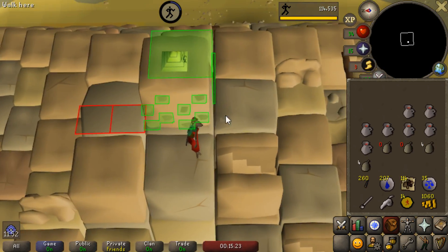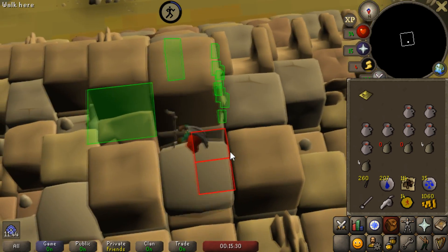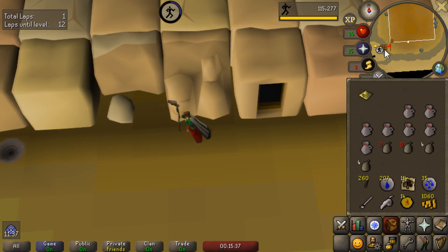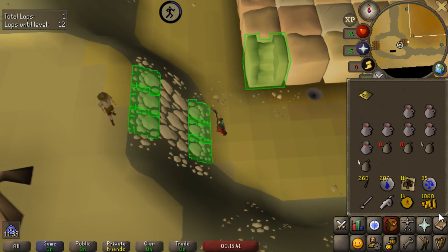I'm going to do the agility pyramid until I have around 100,000 coins. That will take a while. The agility pyramid wears on you. At first it's not too bad, but then after a while I just kind of start getting pissed off and don't want to do it anymore. So I'm going to try to do it until 100,000, and after that I'm probably going to want to leave.